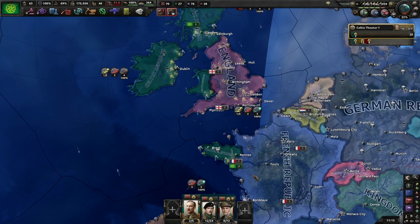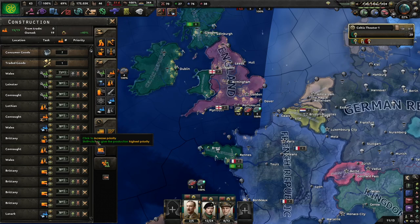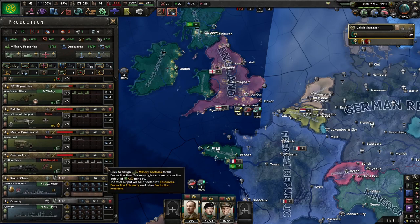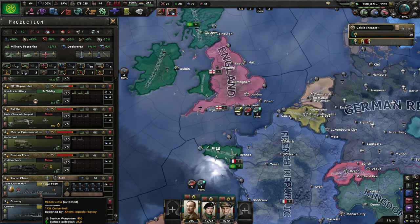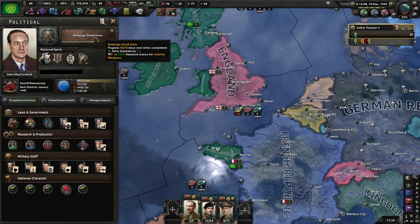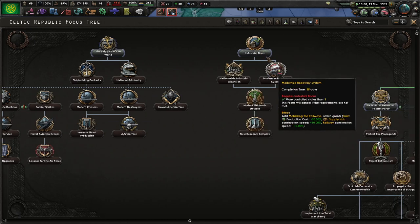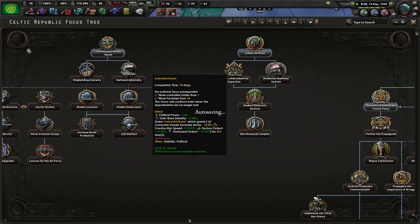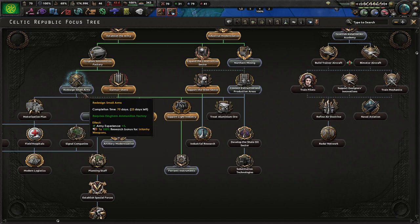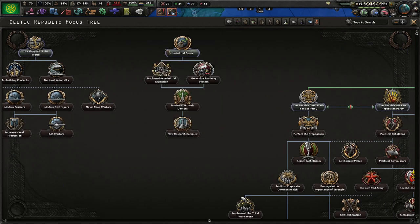Welcome to the Celtic Republic in the Road to 56. So where we left off, we have most of our small arms factories built, but we're short on factories for planes, trucks, trains, and we need way more light cruisers. I'll redesign small arms so I can get an extra factory. Once I get that focus and complete it, I'm actually going to double over here to industrial boom.